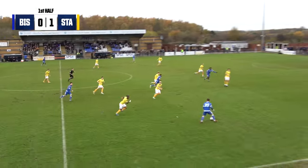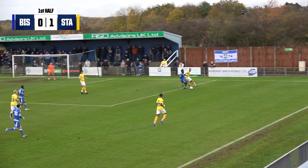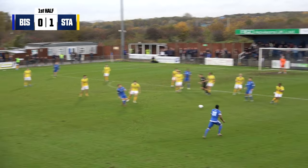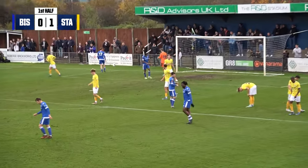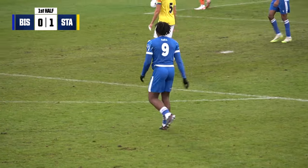Stortford can go again. Fox there over the right-hand side, all played through towards Alamaji. Bowery's going to get there first, touches it all the way, he's giving it back to Alamaji though, and now Stortford have a chance. Now it's for Alamaji, left-footed. That was a shot, but whatever it was, it wasn't executed particularly well.